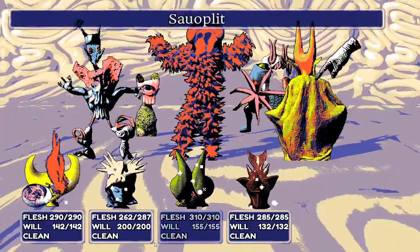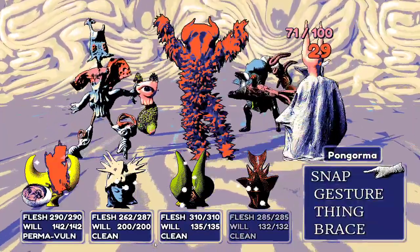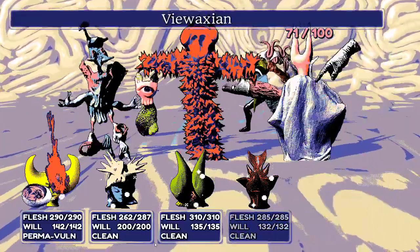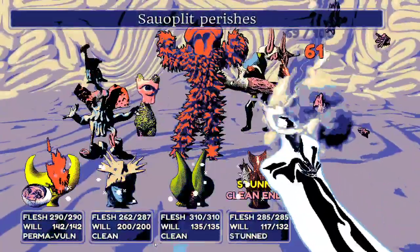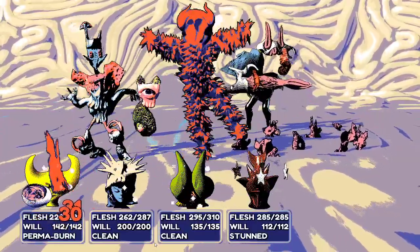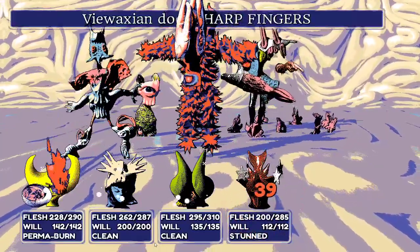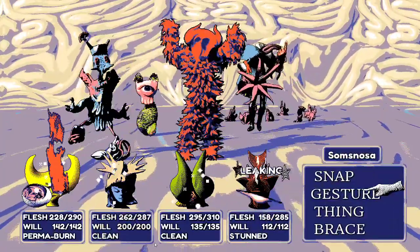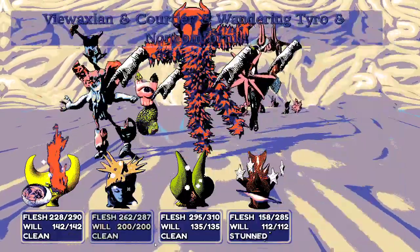They focus down one of the tough enemies because he hurts a lot. Pongorma gets stunned and bullied by multiple enemies, which the streamer finds unfair but there's not much they can do about it.